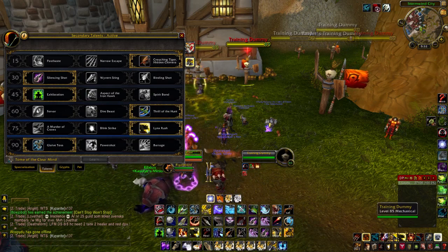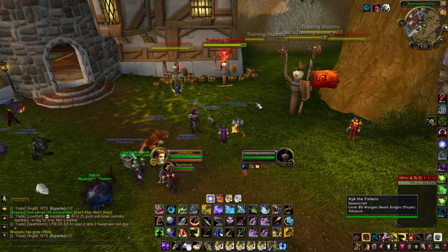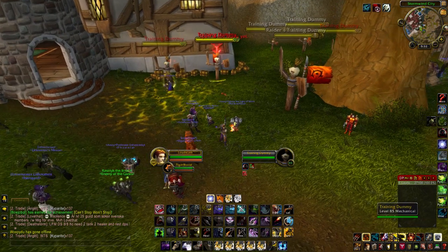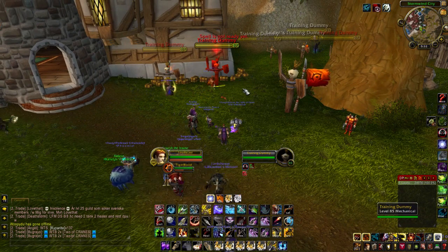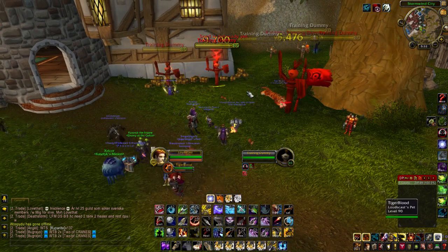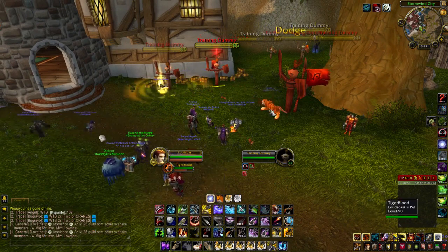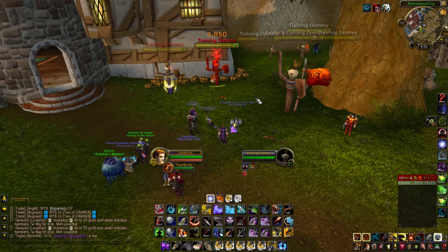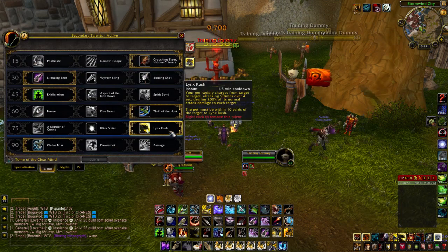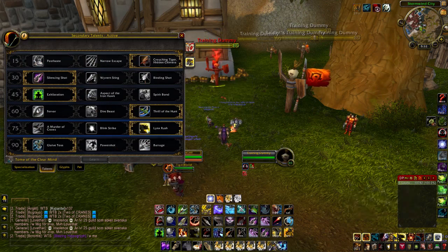I'm going to refresh my cooldowns with Readiness and go over to this training dummy. I'm going to get my pet on and just pop Lynx Rush. There's my pet just Lynx rushing — I'm doing nothing else here, just to show you the effect. The damage you're getting off that is pretty insane, and I didn't even burst with that. That is just an awesome ability for our level 75 talents — remember to use that in conjunction with Stampede as well.